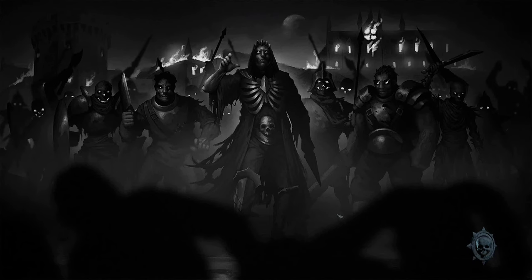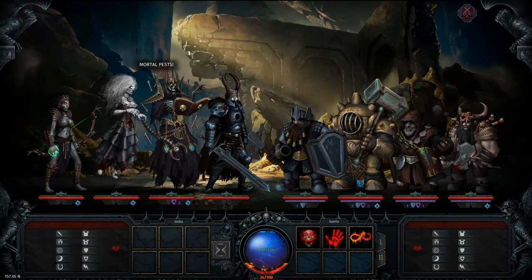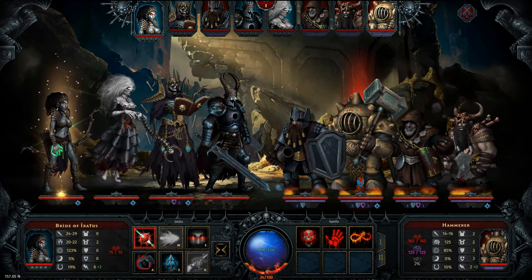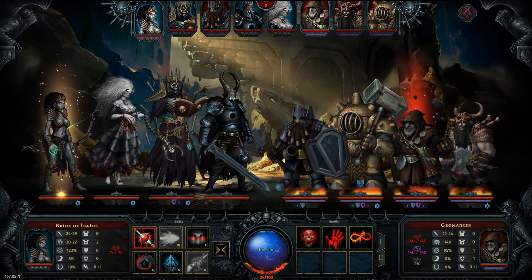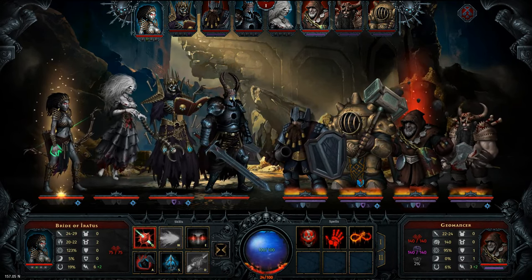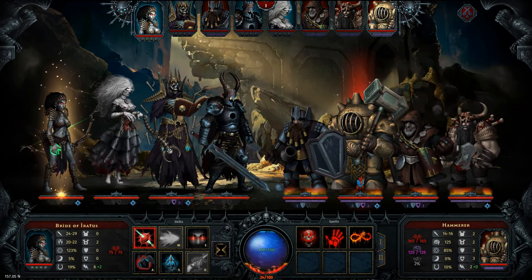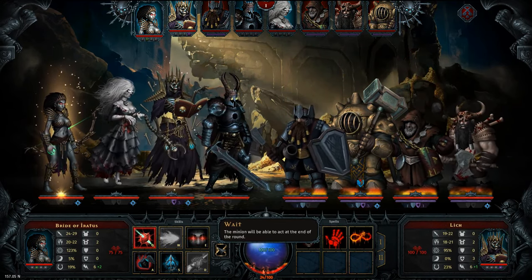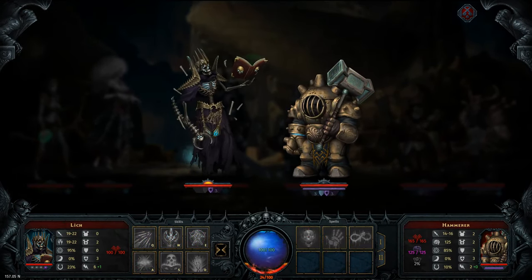Let's jump into battle against these guys — this hooded fellow. This looks dangerous. We have a hammer: 14 to 16 damage, 125 sanity, 165 health. And the geomancer: 22 to 24 attack damage, 140 sanity, 140 health, one ward, one block. The hammer has three of each piece — that's a lot.